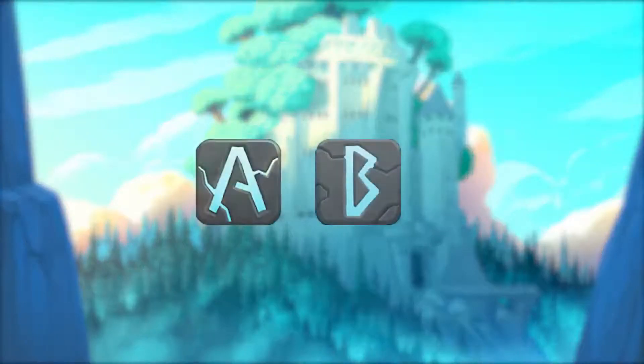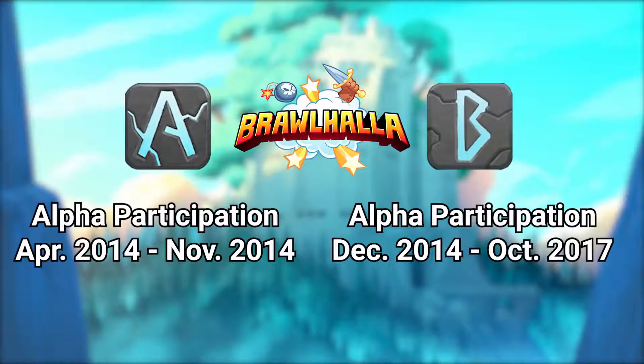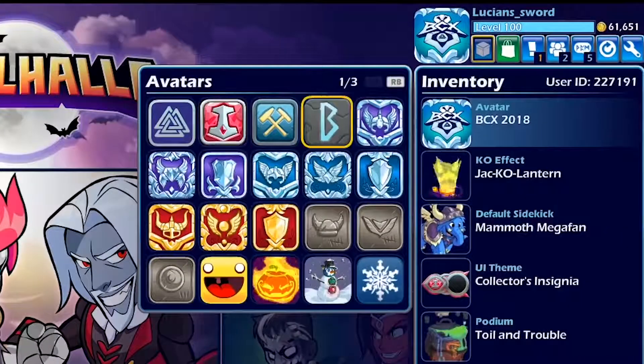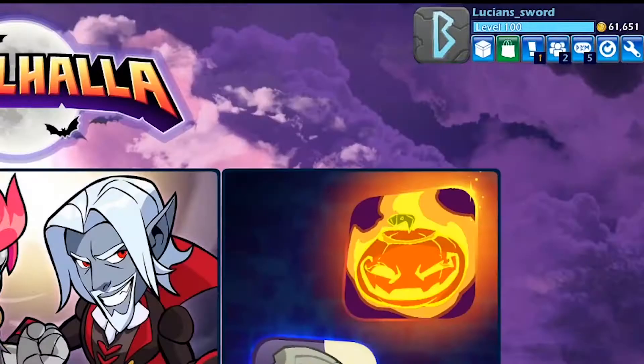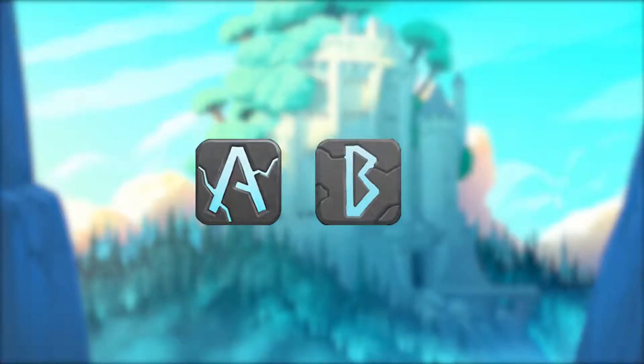At number 1 we have the Alpha and Beta Avatars — these are the rarest items in Brawlhalla. They were received automatically for free if you purchased or got an invite and played Brawlhalla while it was still in Alpha or Beta. For a brief time Brawlhalla wasn't free to play. I'm lucky enough to have the Beta Avatar as I got into the game early on thanks to a recommendation from a friend. Alpha is even more rare. You cannot get these avatars anymore — there's no code to unlock them and they aren't for sale. That makes them the rarest items in the game.